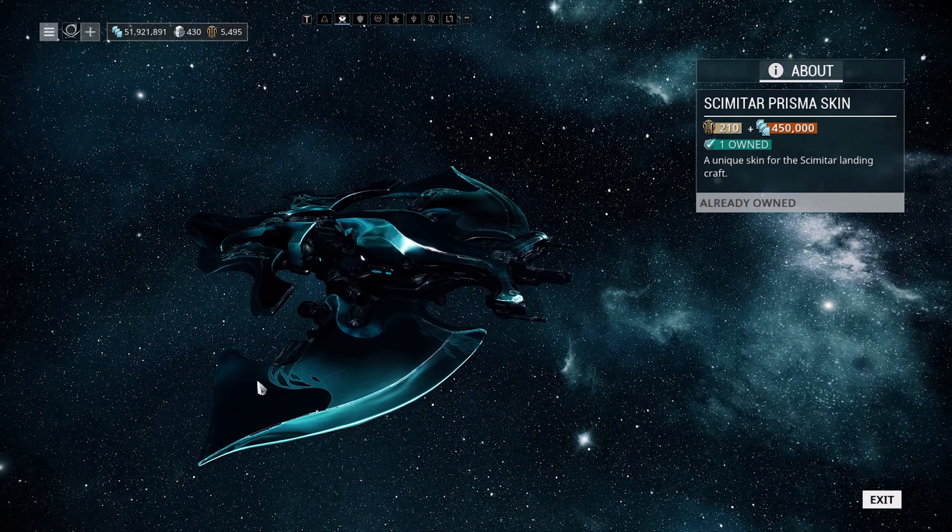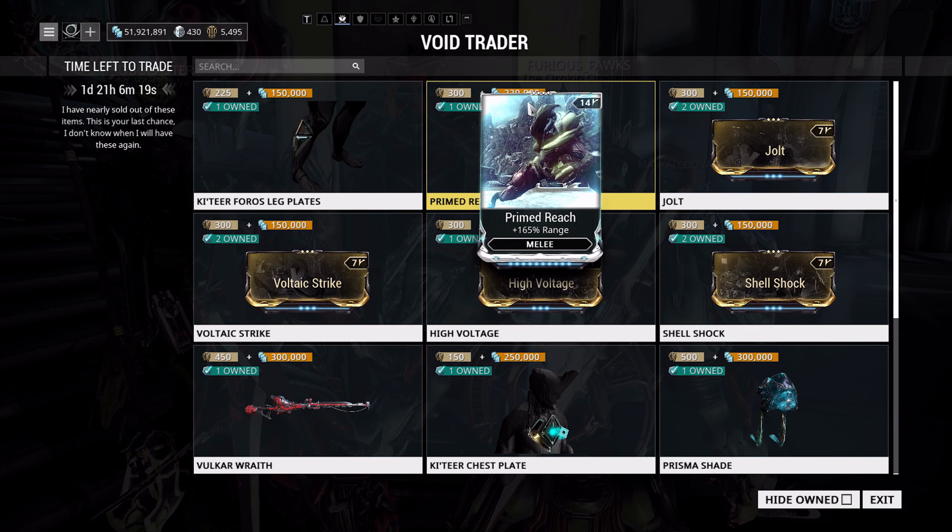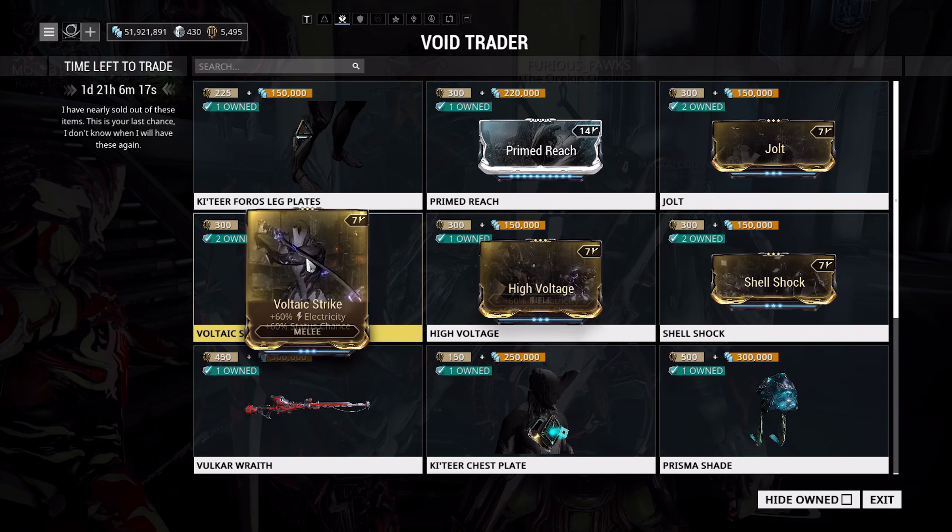For mods, we've got Primed Reach. Primed Reach is a fantastic mod — absolutely pick it up 100%, and max it out as well. 300 ducats and 220,000 credits. I use it on a lot of my big ranged weapons — things like whips, the Mios, the Jat Kittag that came out recently, and I think I have it on my Galatine Prime. Absolutely fantastic mod, well worth picking up and maxing out.